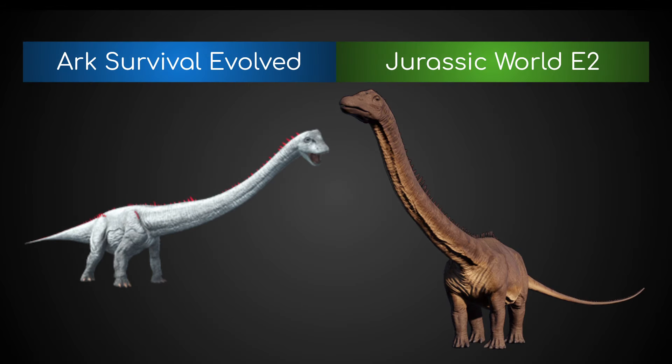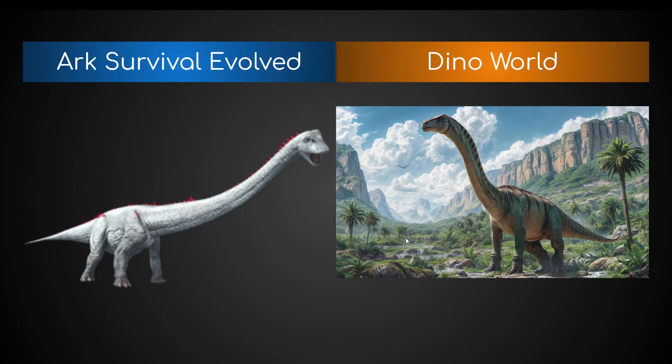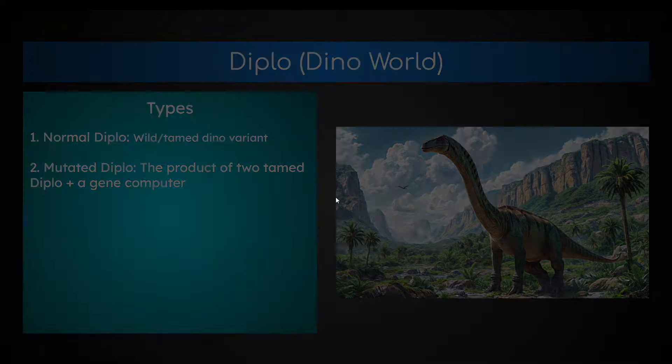Comparing the Ark Survival to the Jurassic World Diplodocus, they pretty much look the same, except the Ark one has some spines on the back. The Jurassic World one does too. They're basically the same model, but one is longer and one is a little bit taller. Comparing it to the Dino World one, ours is a little bit taller and doesn't have spines — it's a more basic model. The Ark one wins this fight, hands down, with its spines.